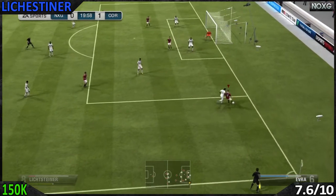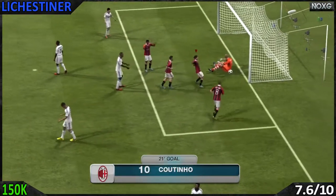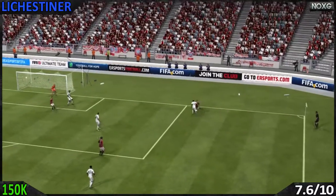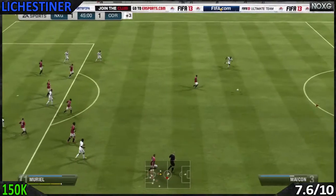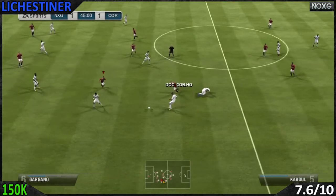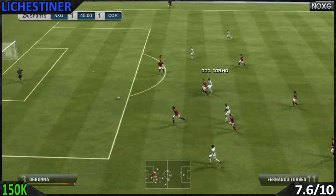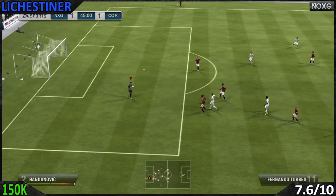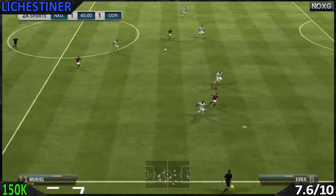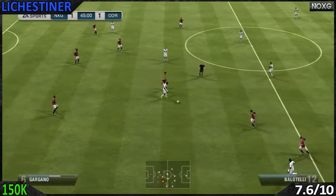The big disadvantage is his 2-star skill moves — it is terrible, I really don't like it. He can't even do the spin on the ball where you just move the analog all the way around and step over the ball. He hasn't even got that, which is terrible. Purely for that reason and the fact that he's a right mid who feels like a right back — his attributes are going towards right back — and his shooting of 69 is pretty poor.